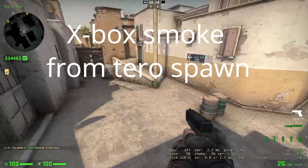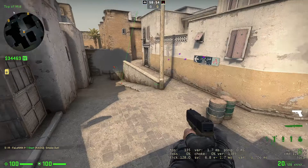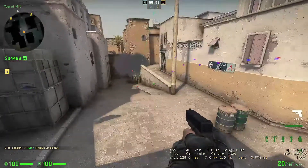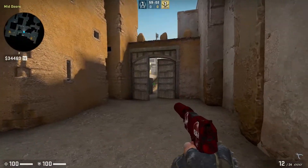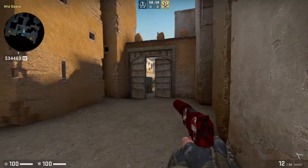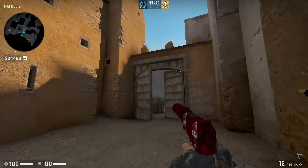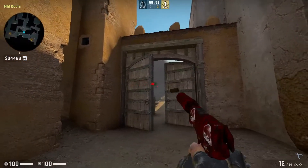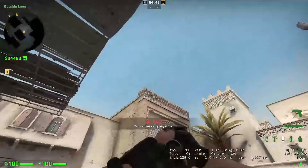This smoke is called Smoke on Xbox from T Spawn. This smoke is useful to rush on cat walk to short. The alignment line is in the video — just throw the smoke.